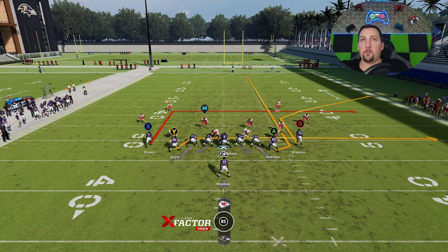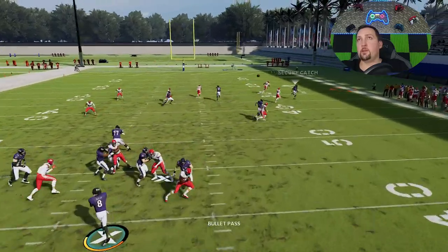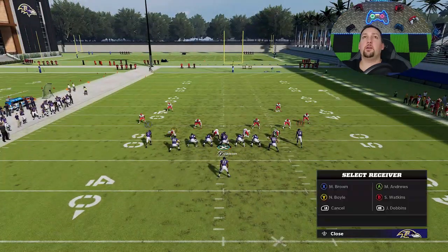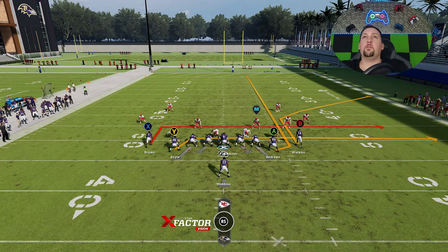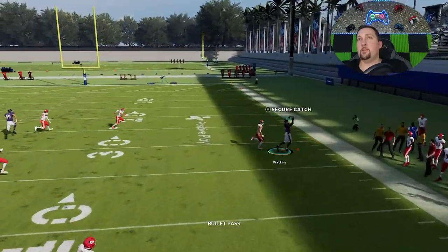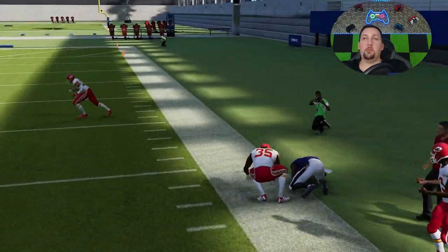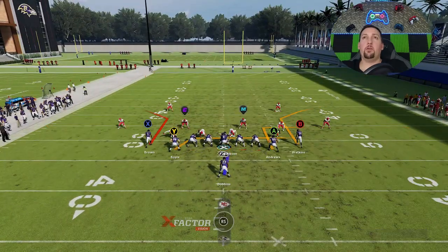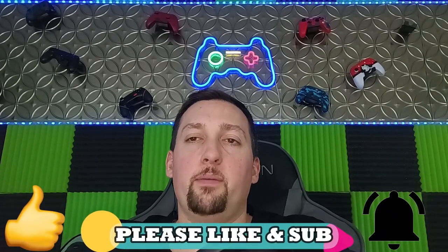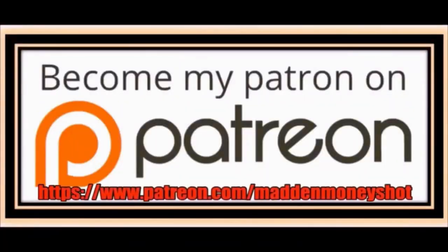Your route progression is B route to Y route to X route — that's it. Against man coverage or Cover 4 Quarters the Y route gets outside of it and opens up. You can also put the X route on a 10-yard in for another check down, but you won't need it much. That route will get open against just about any man or zone coverage — something you can run all game. That's the video! If you want to see more out of this formation or playbook, hit the like button and let me know in the comments. Thanks for watching Mad Money Shot — head over to my Patreon for exclusive content like eBooks, bonus plays, early access to my builds, and more. Link in the description below.